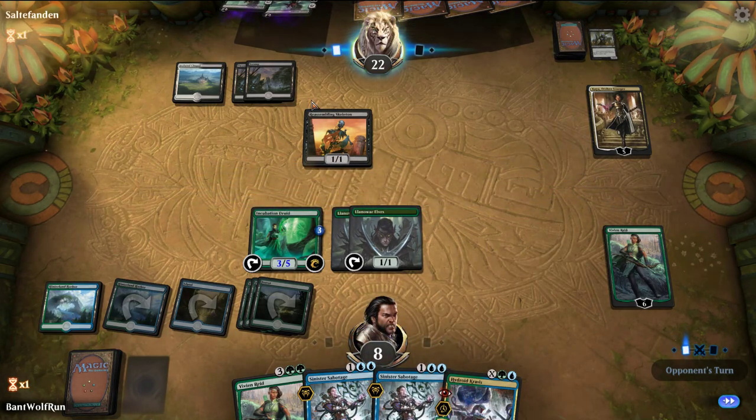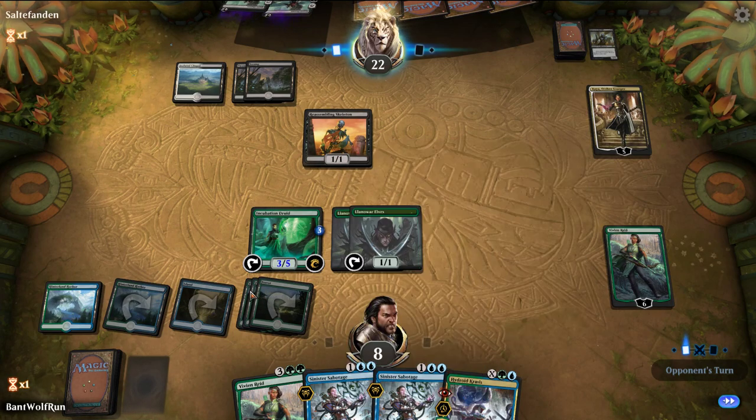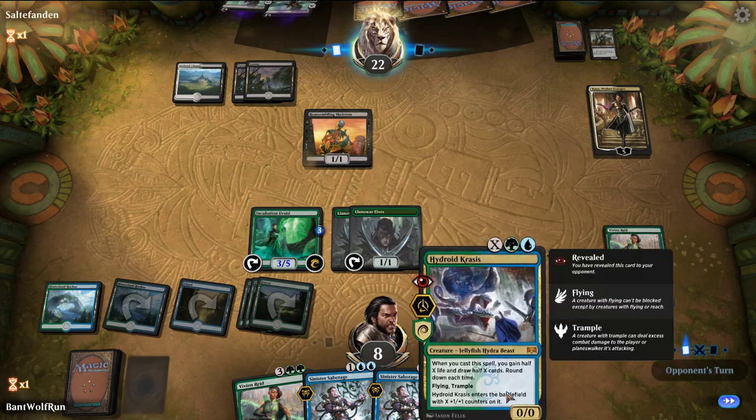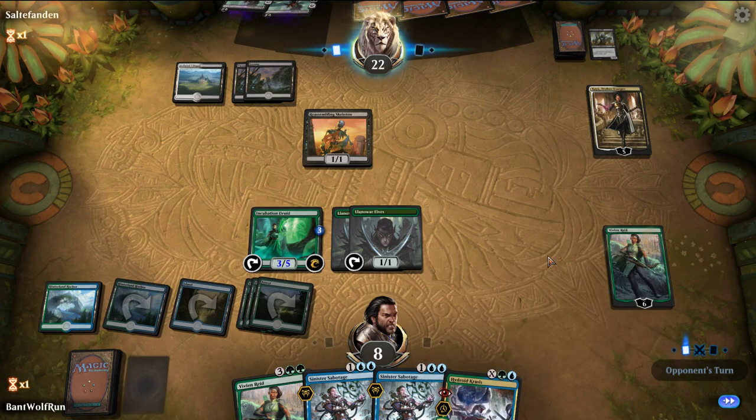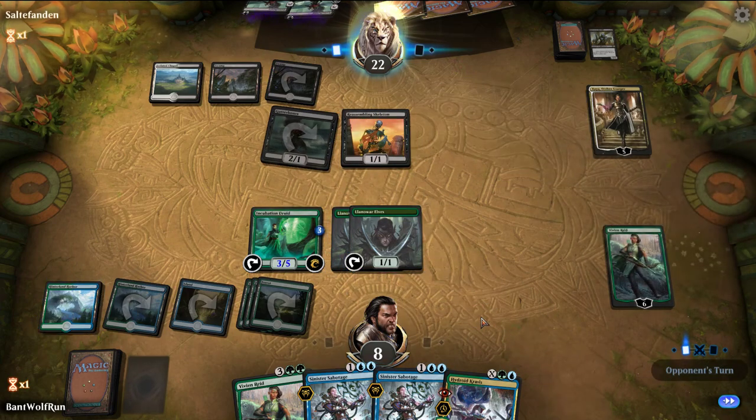Right now they can only deal 3 damage to us. We count up to 11 mana - Krasis for 9, potentially 10. If this is our opponent's entire turn, we're okay with it.